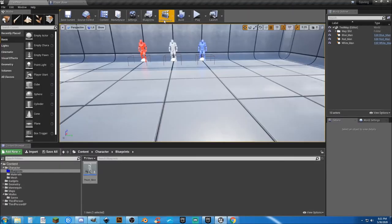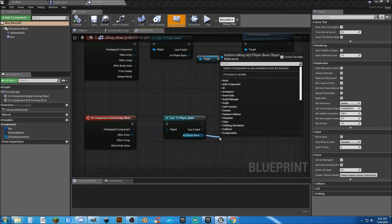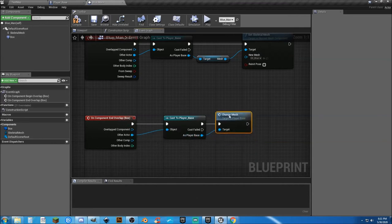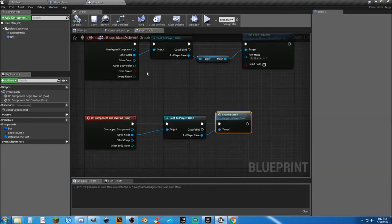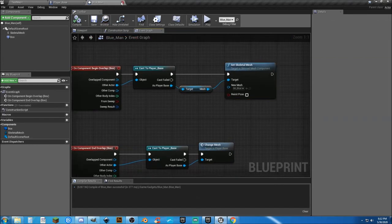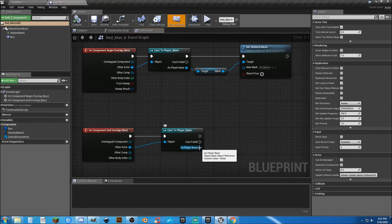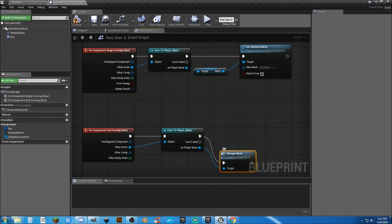Now all we're going to have to do is go to our red, white, and blue characters. I could have done this a little better but whatever. We're going from our On Component End Overlap, which is a box collision that is currently in our character. As soon as we interact and walk into this box, it's going to change our mesh, and then when we leave that box, it's going to run this custom event and save what our new mesh is going to be. I could have done this differently with master and child actor blueprints, but you get the idea.